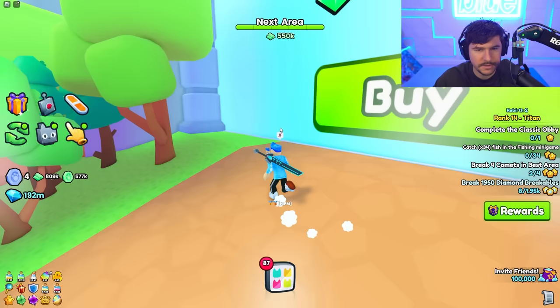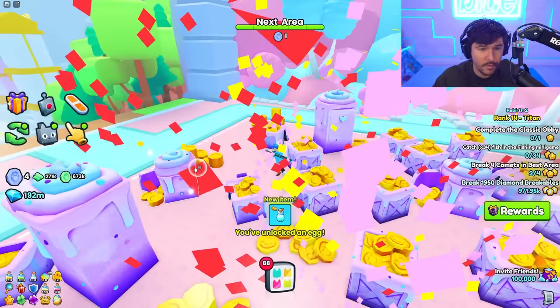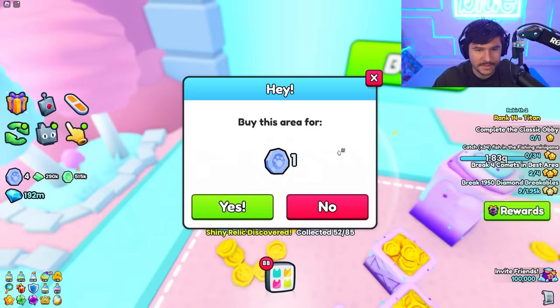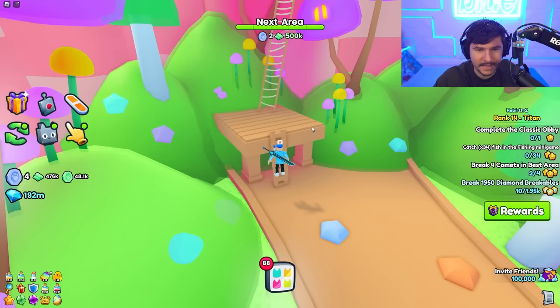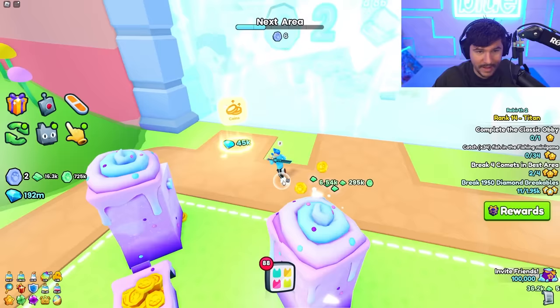I don't see any shiny relics here - I don't know why I look for them, I'm literally so behind. We've made it to this area. It's gonna cost me three potions and one sapphire coin - I literally have four of them already. We're doing our thing out here. Let's buy this - I love this area with the little cotton candy lollipop trees. There's so many new zones! This one's big, that's a lot of money. Shiny relic at the top - I like when they add little things you can climb and search for, it makes the area so much more fun.